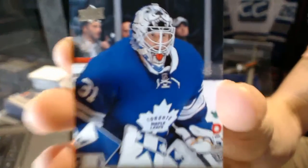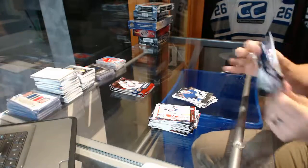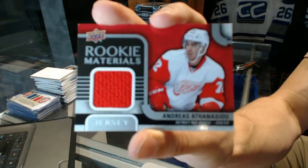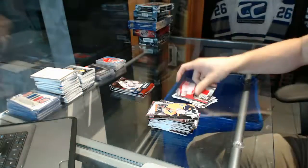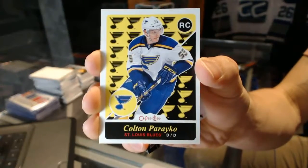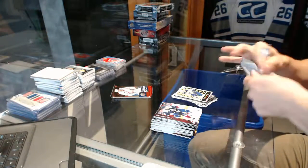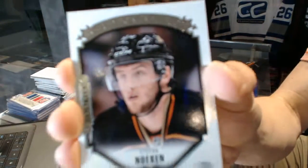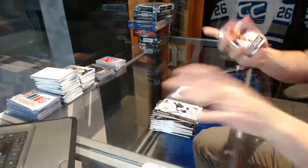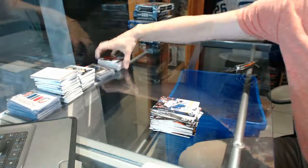Young Guns for the Toronto Maple Leafs Garrett Sparks. Rookie Materials jersey for the Detroit Red Wings. OPC Retro Rookie for the St. Louis Blues Colton Parayko. And a Young Guns for the Philadelphia Flyers Mark Alt. All right, next up we go to the SPX and Platinum.